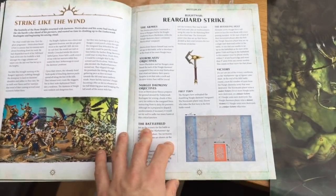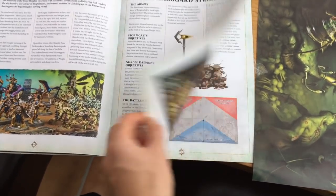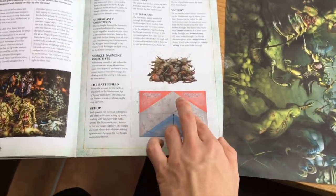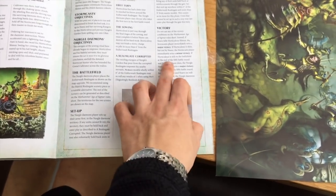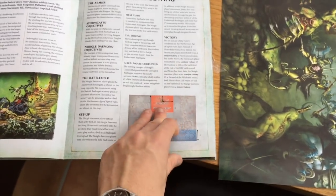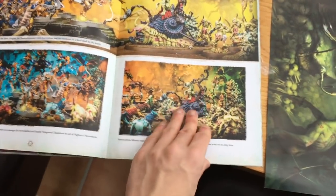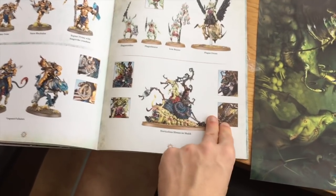Then we get into the missions. We have Slimux Encircled — a trap offensive with Stormcast pushing while Nurgle encircles. There's also The Great Sewing, which is about corrupting a Realm Gate, with the win condition being killing the characters. These don't appear to be learn-to-play missions, so they might actually be quite fun as opposed to the ones in the starter box which are very limited with one model aside.